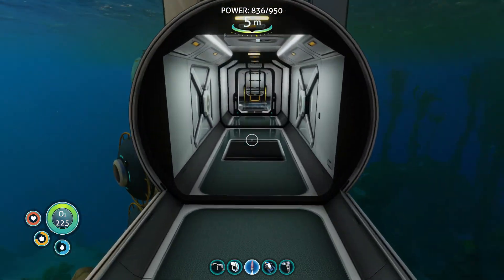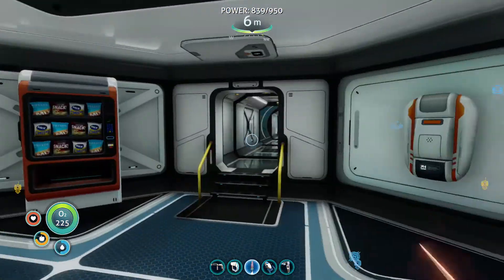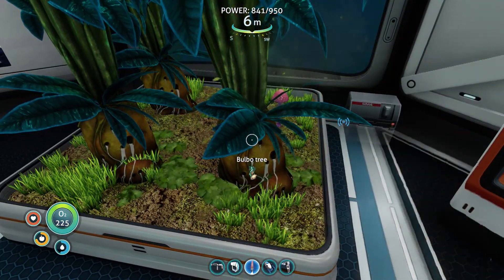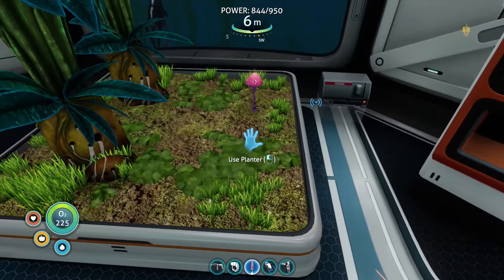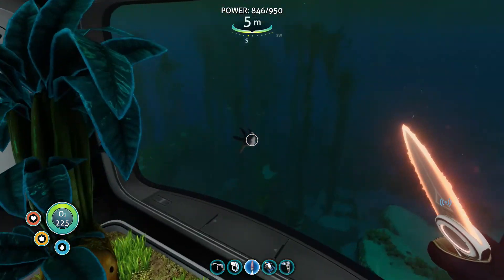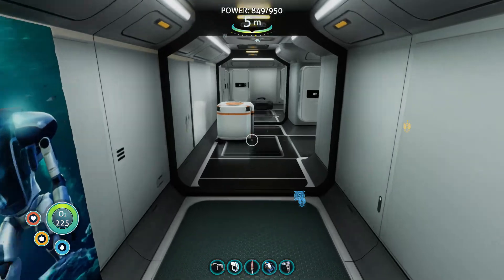Let's get some water and some food before we set out on a great big adventure — we always have to have a full tummy, that's the law of boy scouting probably. I got some water, let's get some bulbo trees — I love my bulbo trees. You can see the cuddlefish outside the window — hiya! He's such a cutie.